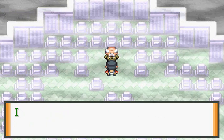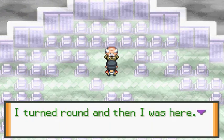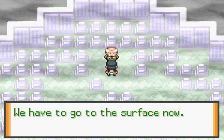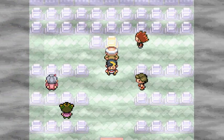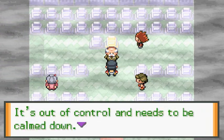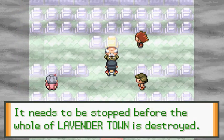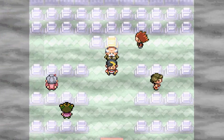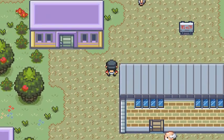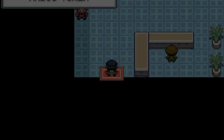The ghost Pokemon down here are very friendly. They told me something bad will happen to Lavender Town. We have to go to the surface now. There appears to be a wild Zapdos on the peak of the Radio Tower. It's out of control - it needs to be calmed down and stopped before the whole of Lavender Town is destroyed. That was a quick mission - we have to go to the Radio Tower.